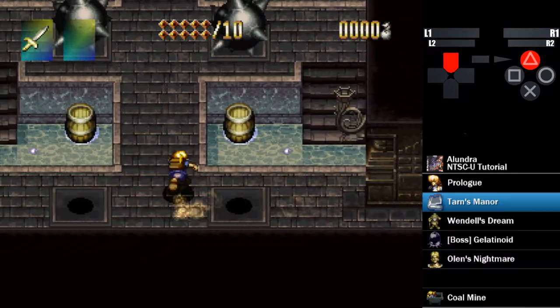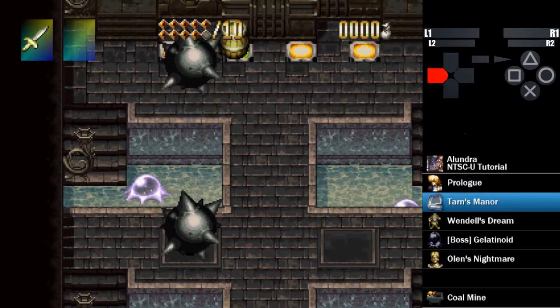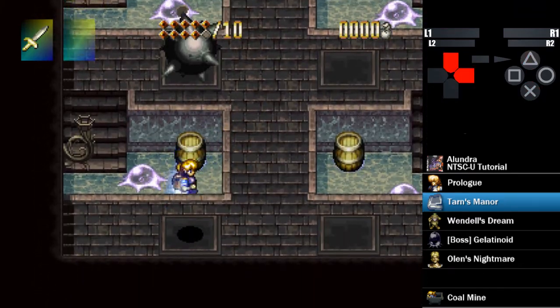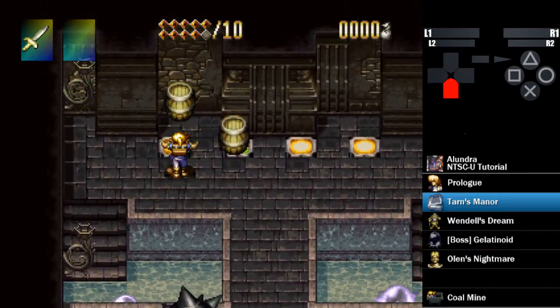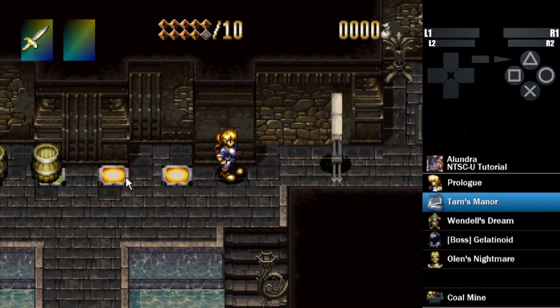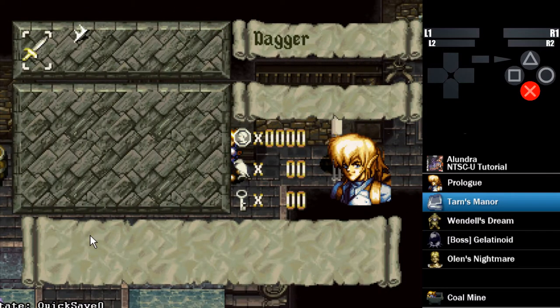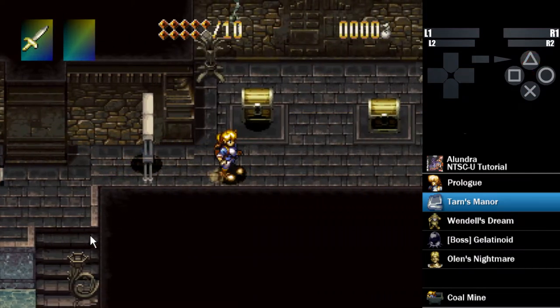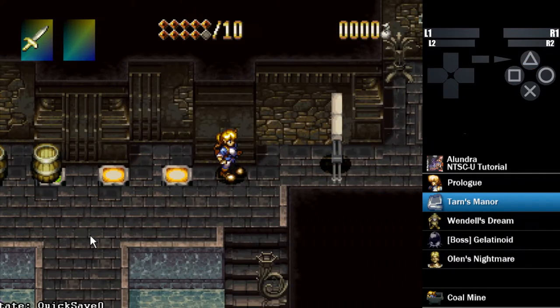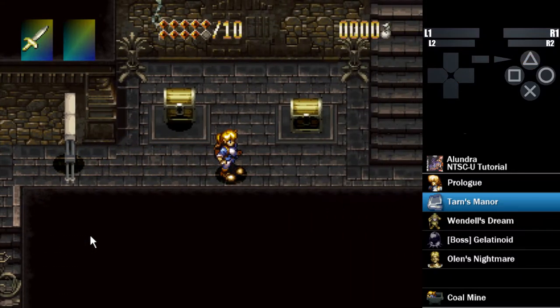This room has an interesting solution. You're intended to put four barrels onto these switches here. But instead of putting two barrels on here, we're going to use a dash turn. We're going to run to the left, trigger both of these, and then run right. Time your dash turns so that happens right about there. That can take a little bit of practice, but it's not too difficult. You can even get away with doing it like three quarters of the way through — you have plenty of leeway.